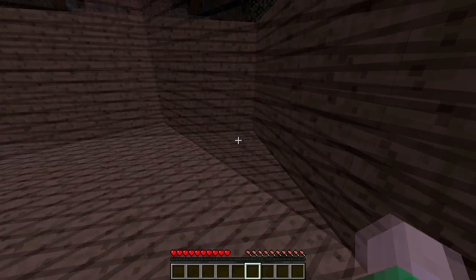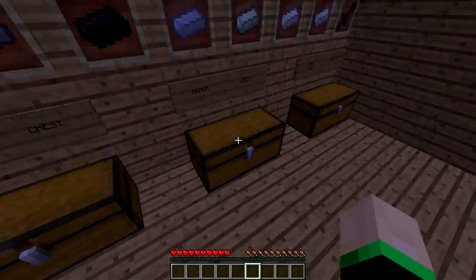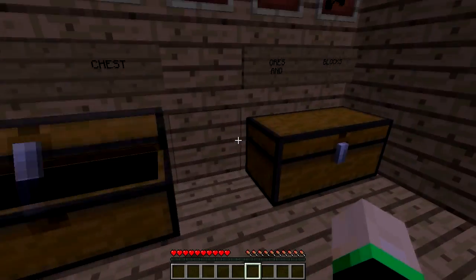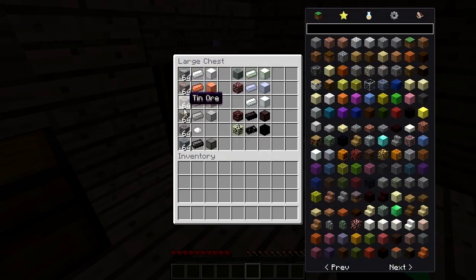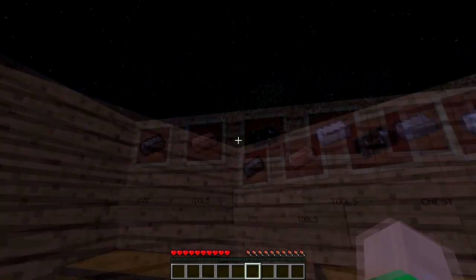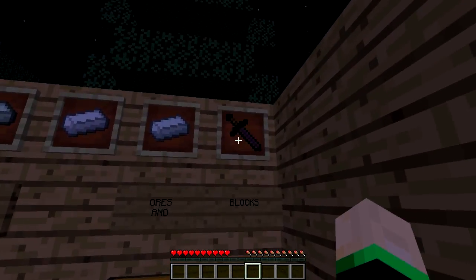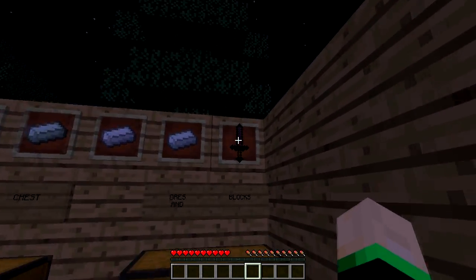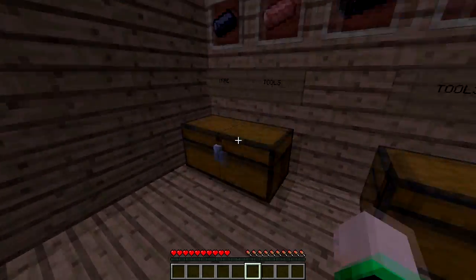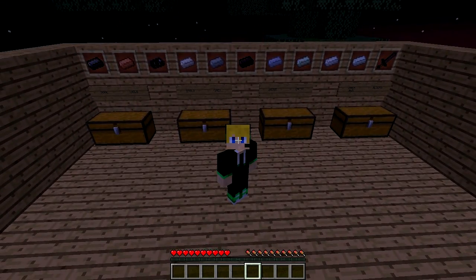So that's the mod in a nutshell, guys. If you guys did enjoy, remember to rate, comment, subscribe. This mod adds in a total of 11 new ores and armor and weapon types — these are all the ingots and a random Adamantine sword here. Once again, if you guys did enjoy, remember to rate, comment, subscribe. Thank you all so much for watching, and I will see you guys all in the next video. Bye.